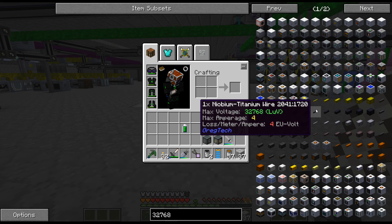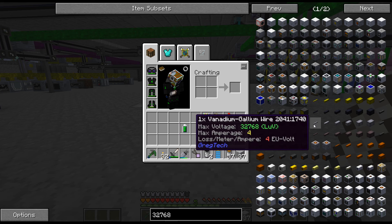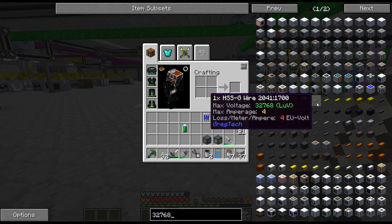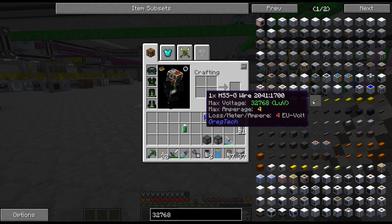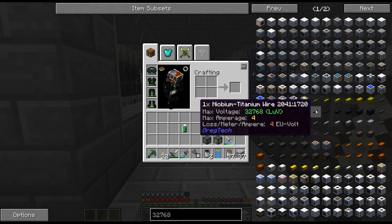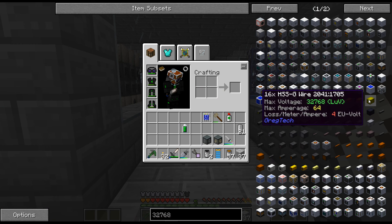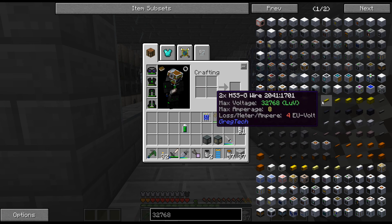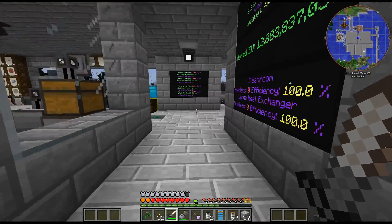If we look at different types of cables, there's HSSG, niobium, titanium, vanadium gallium. Vanadium gallium is probably the easiest to make, but gallium is not the easiest — I mean it's easy to get, but I don't want to use more than I need. So I think HSS is what I'm going to use for that. The nice thing about these is they're all mechs — you can do four amps in one. If we look at the top tier, you can do 64 amps in one thing. So that is pretty, pretty nice.